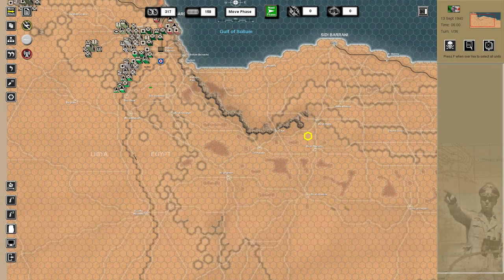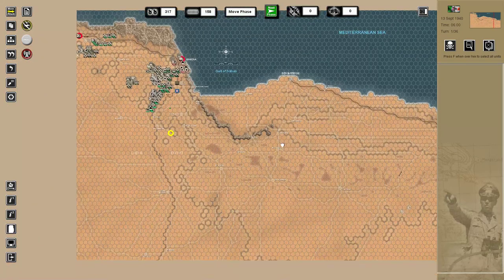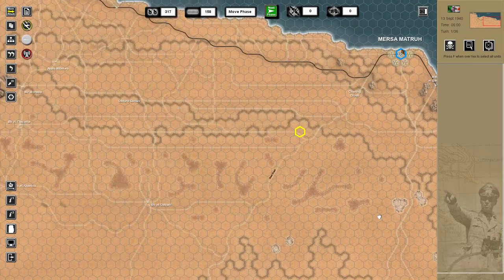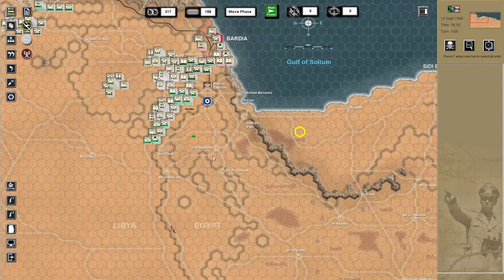Hello there ladies and gentlemen and welcome to Desert War 1940-42. We're going to be doing a quick tutorial here — this is really very simple and straightforward. I just wanted to show you how you actually use movement. Before we begin, just take a look at the size of the scenario. This is one of the largest scenarios in Desert War and truly a good scale. There's plenty of room for manoeuvre, and manoeuvre is something we're going to be taking a look at today.